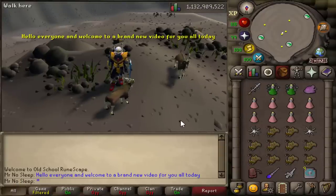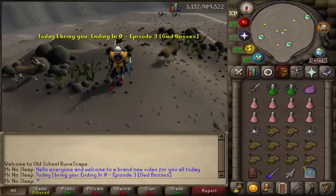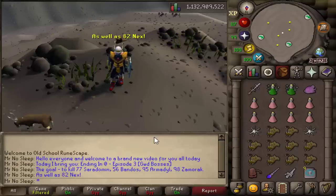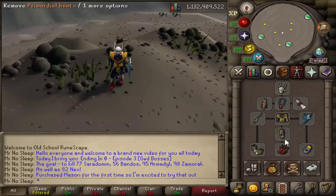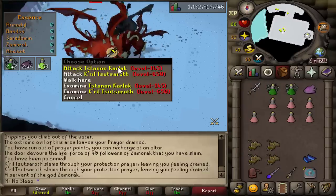Hey, what is going on you guys, it is Mr. No Sleep here from Old School RuneScape, and welcome to a brand new video. Today I bring you guys 'Ending in Zero' episode number three: God Wars Dungeon boss edition. For today's episode I will be killing 77 Saradomin, 56 Bandos, 95 Armadyl, 98 Zamorak, and 82 Nex.